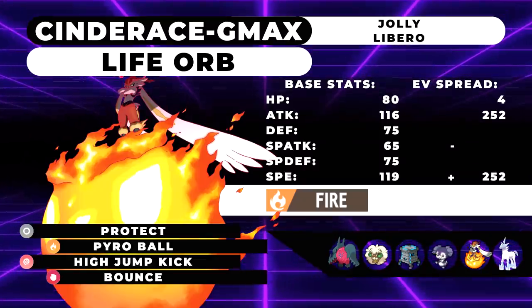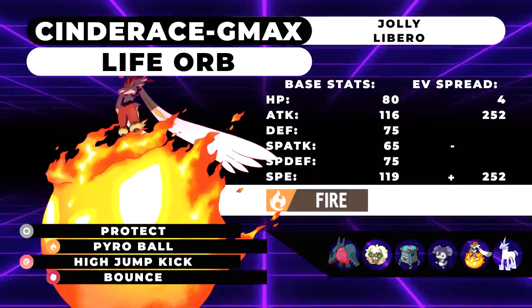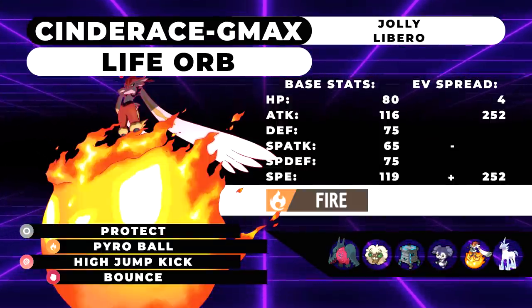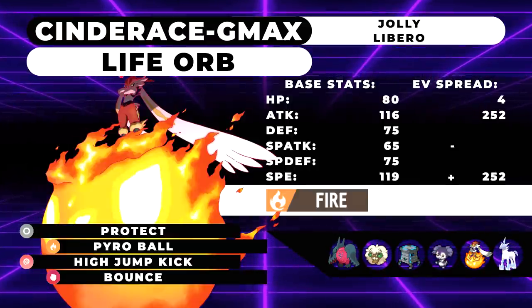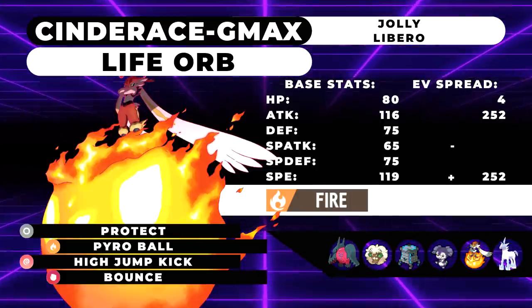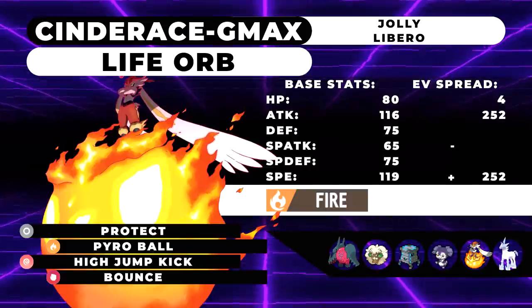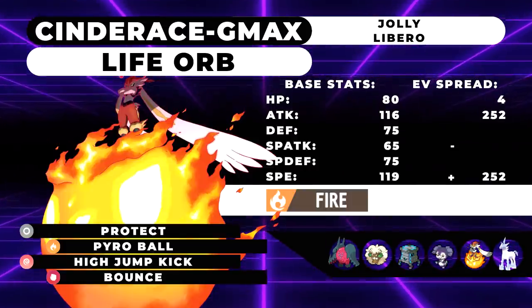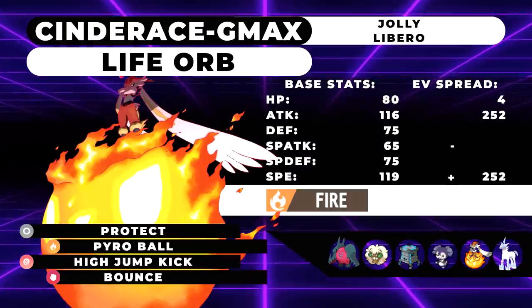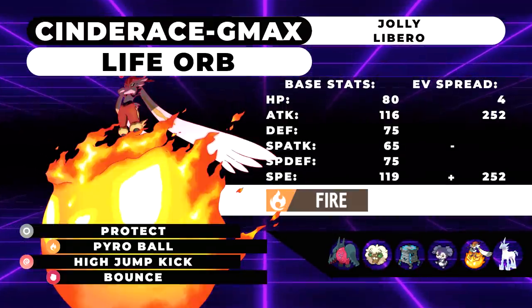The next Pokemon is G-Max Cinderace with Life Orb, Libero, with Protect, Pyro Ball, High Jump Kick, and Bounce. The spread is 4 HP, Max Attack, Max Speed with a Jolly Nature — a very simple set. This guy is really important for the Metagross matchup because Metagross is one of the most common Pokemon in the format, and if your opponent doesn't know how to deal with Cinderace and has a Metagross, it makes the matchup much easier. If you're not bringing Regidrago or not bringing Trick Room, you're going to want to bring Cinderace — it's like the second most important Pokemon on the team. Cinderace is great for speed boosting partners with Max Airstream, changing its type on the fly, attack boosting for partners, and just hitting things with that 150 base power Max Pyro Ball.